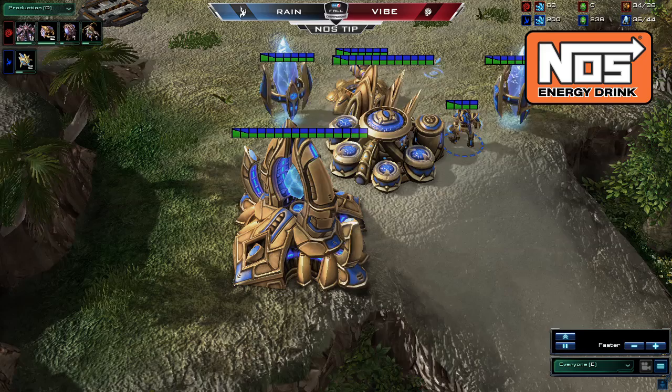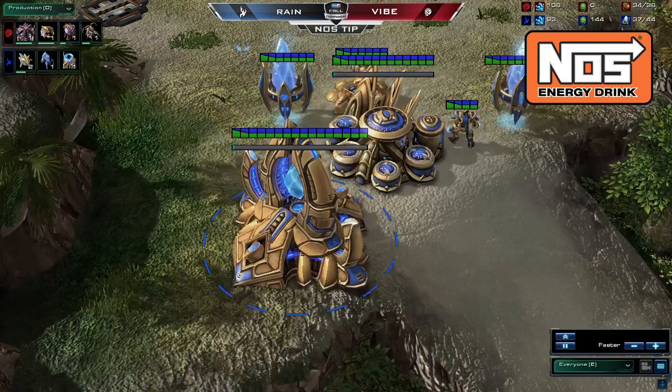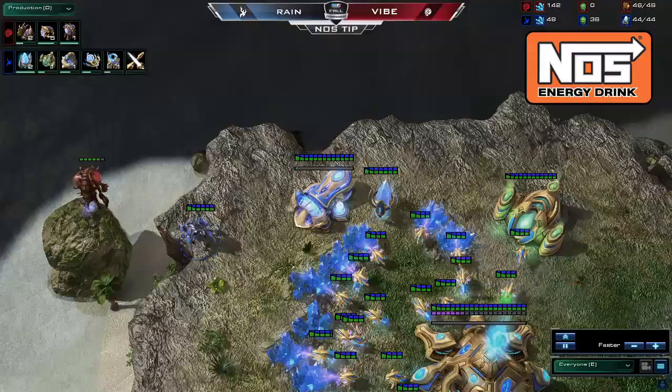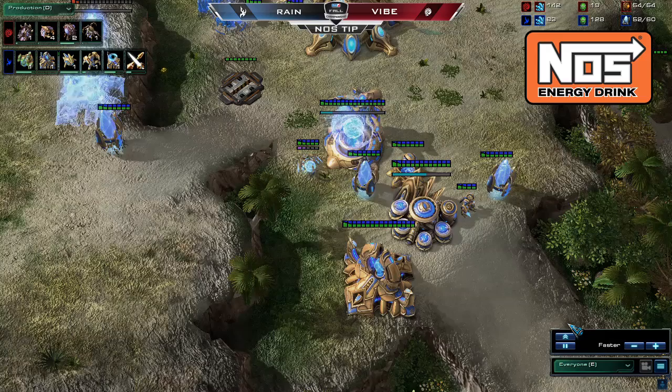As he is scouting, Reign follows up with a gateway, core, pylon, and zealot wall at his natural expansion, Chrono boosting nothing but probes. Reign proceeds to Chrono a stalker as his second gateway unit, which will help him deny overlord scouting and allow him to roam his side of the map and pick off stray lings and overlords. After this, his next hundred gas is used on a robotics facility so that Immortal production can get up and running. He Chrono boosts the robotics facility as much as possible — the faster three Immortals get out, the faster the push can begin.